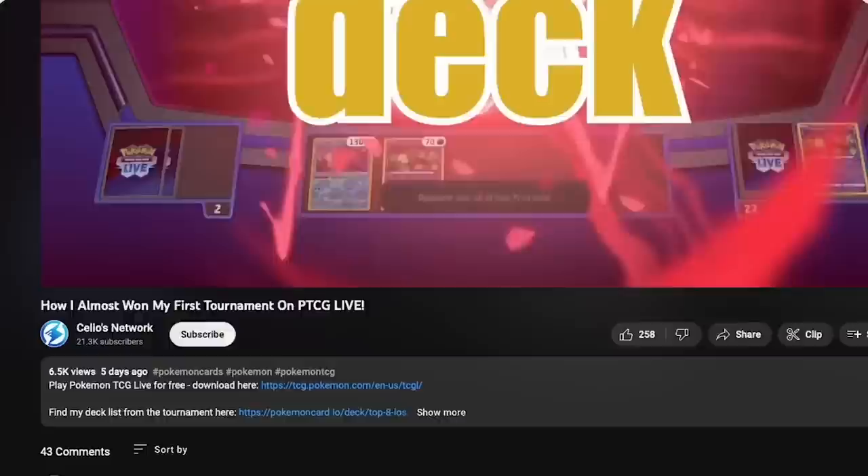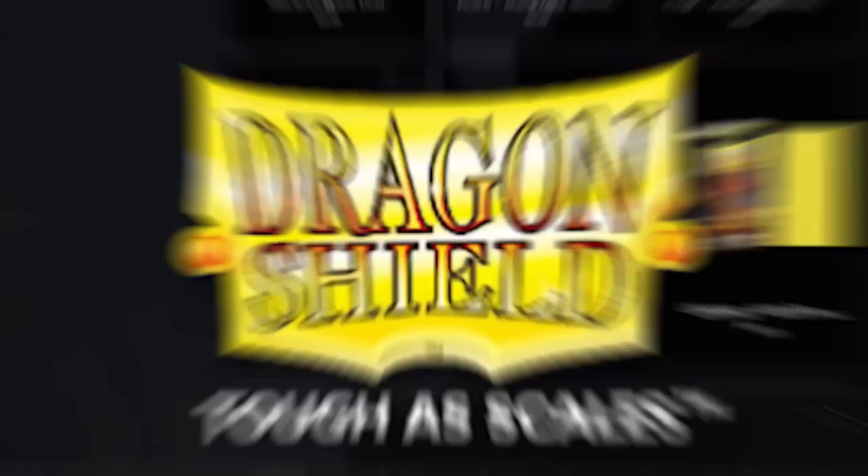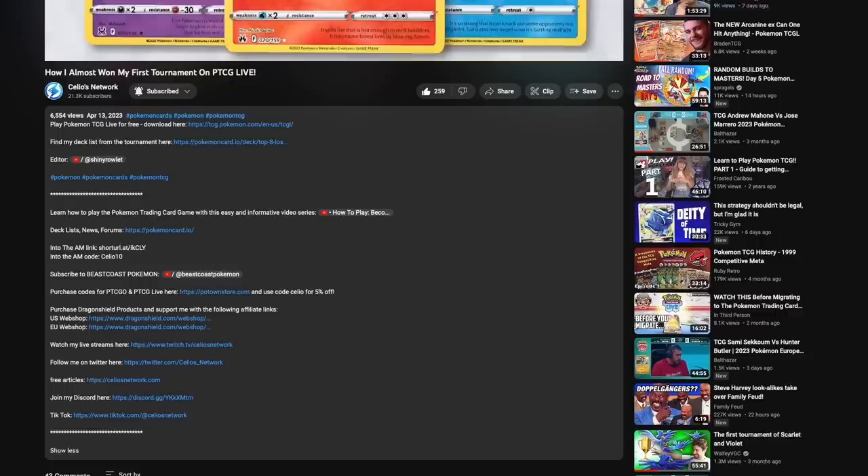Don't forget to subscribe for more Pokémon TCG content and support my channel using PotownStore.com for all of your PTCG Live code card needs, Dragon Shield Sleeves — the best sleeves in the game — PokemonCard.io for creating decklists and sharing them with the community, and Into the AM, outfitting your passion. Find coupon codes and links in the description down below.